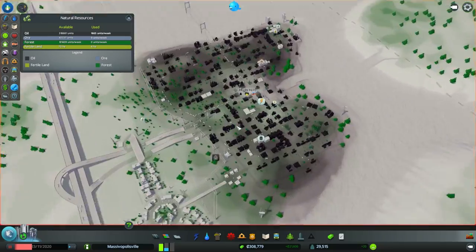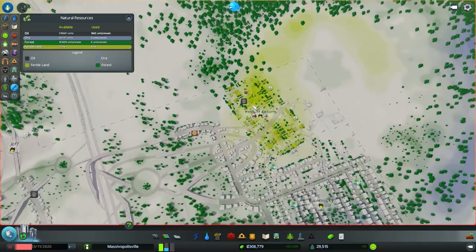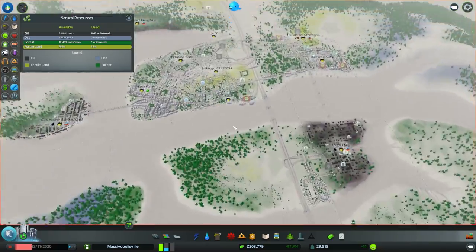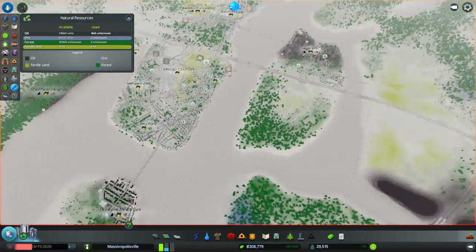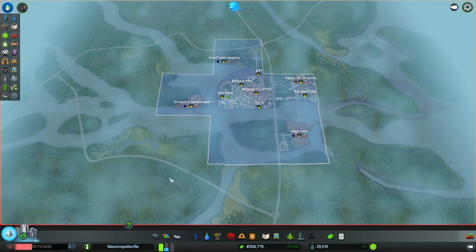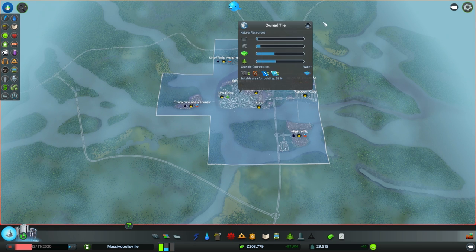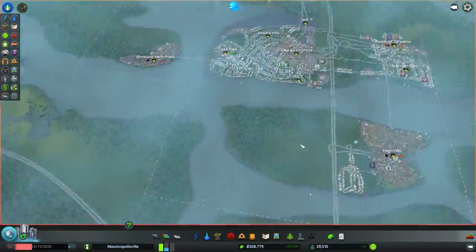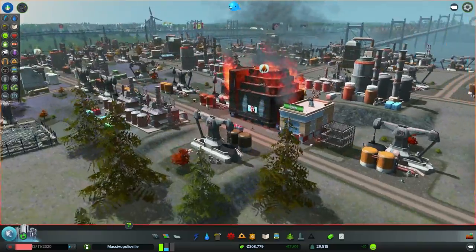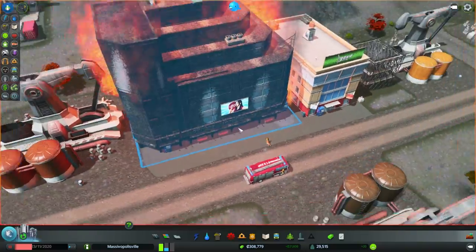I've made a couple of different industries so far in our city just to get practice. I know there's a big leap between episode one and two, but just wanted to get familiarized. We've tested out two different oil industry locations, and as you can see, this place is not doing so well — it is smoldering and it's about to be a wreck.